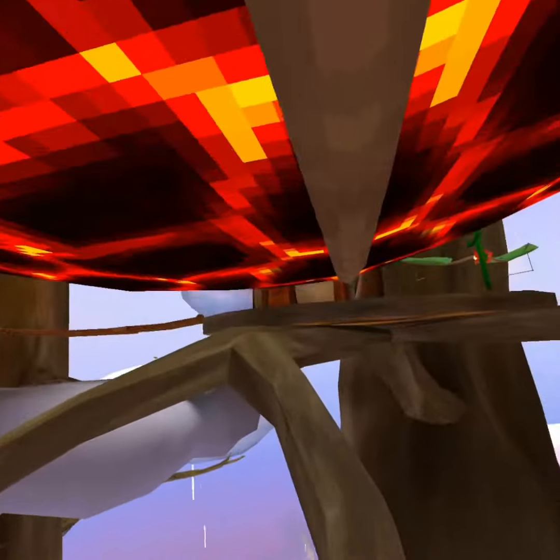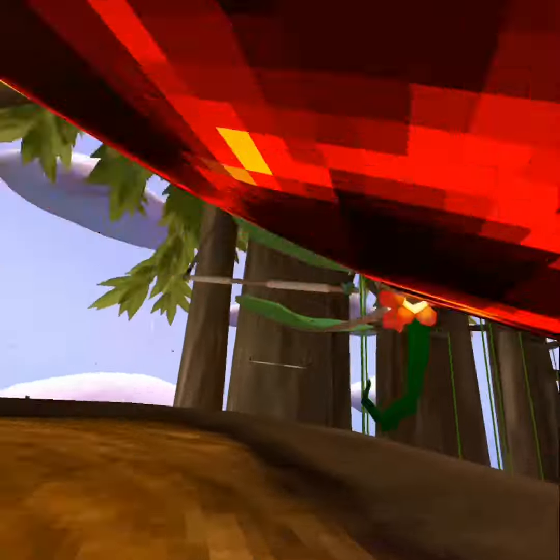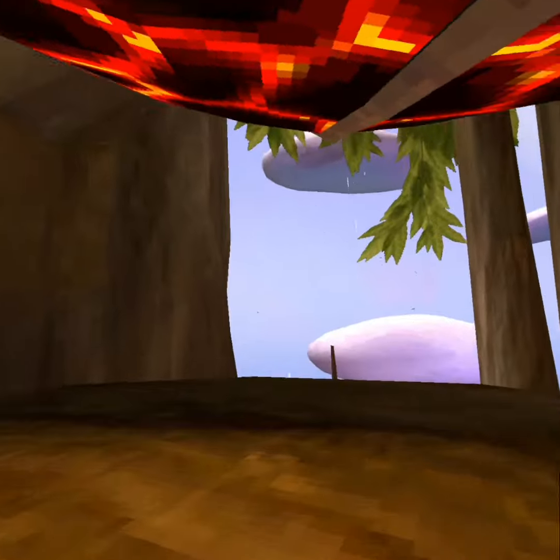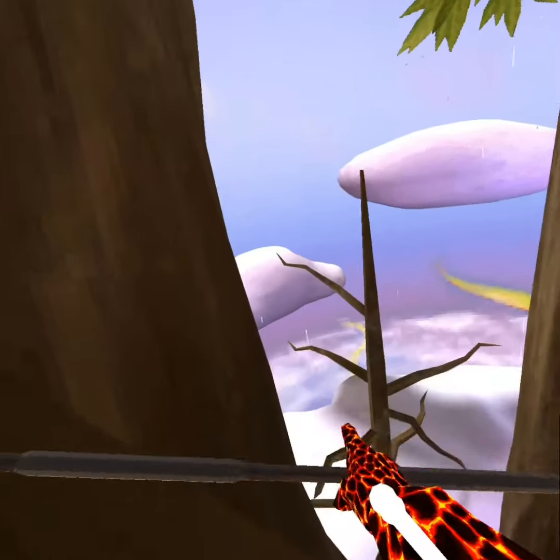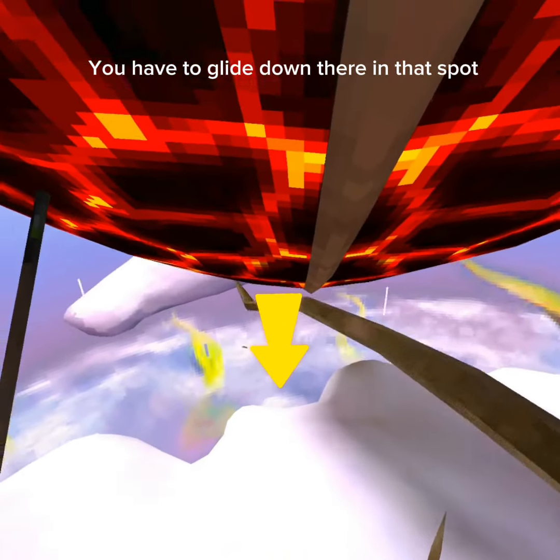You have to make it right here — look right here at this part where there's two gliders. You can pick one. Next, you have to make it through that hole right there. You have to glide — I'm probably not gonna make it.